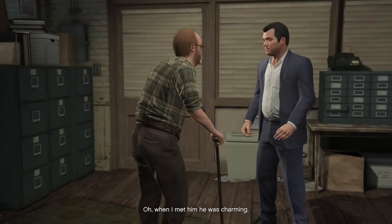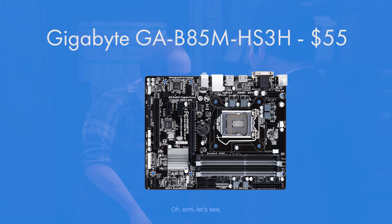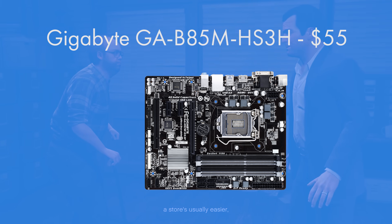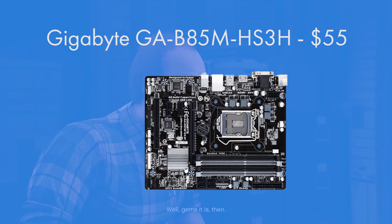The motherboard I've gone for is the Gigabyte B85M DS3H. This is a micro ATX form factor motherboard, which means it's a bit smaller than the case we've gone for, giving you a bit of room to play around with — especially good if you're a first-time builder. It's got everything you could possibly need and it does overclock quite decently with this CPU.